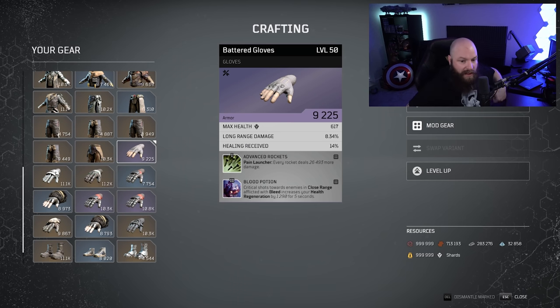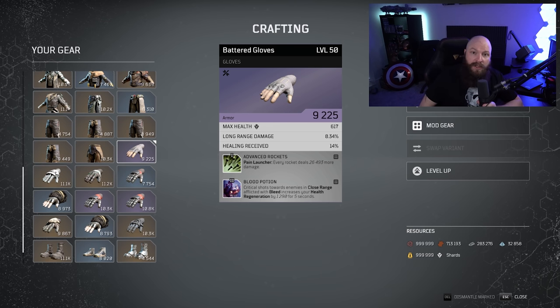So there you go — that's it in a nutshell. Have fun with the chart. The objective is that sometimes at lower levels we might overlook great gear, or you could pick up a legendary at a low level and not know whether it's worth upgrading all the way to 50. This will help you see that before you spend all that hard-earned titanium and dropout resources to get it to level 50.